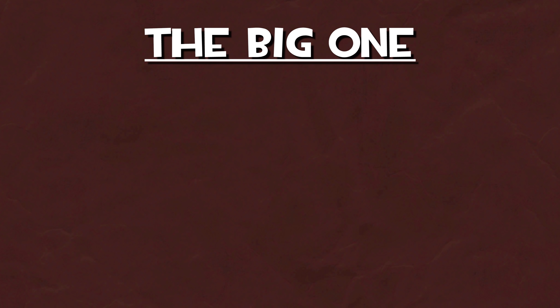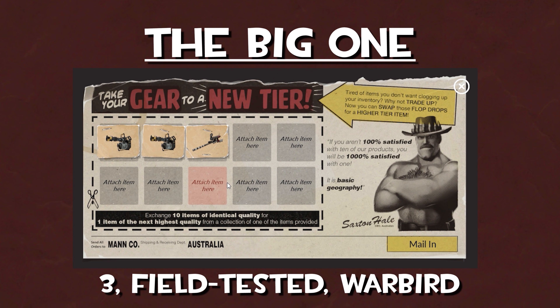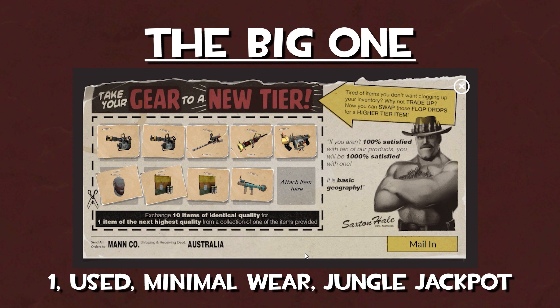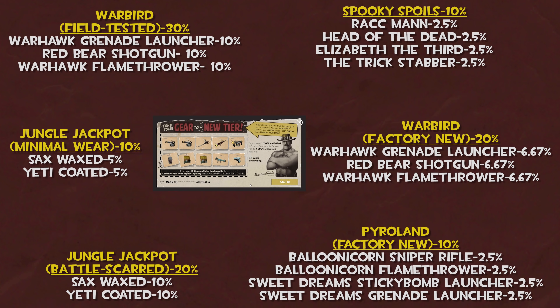That's pretty much all there is to trade-ups, but let's go through one more example to bring everything together. Say you're performing a commando grade to assassin grade trade-up, and you put in three field-tested decorated weapons from the Warbird collection, two factory new decorated weapons from the Warbird collection, one cosmetic item from the Spooky Spoils collection, two unused battle-scarred war paints from the Jungle Jackpot collection, one used minimal wear war paint from the Jungle Jackpot collection, and one factory new decorated weapon from the Pyroland collection. Here are all the possible outcomes — as you can clearly see, the more you mix and match, the more complex the outcome odds get.